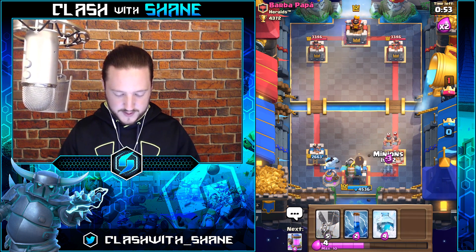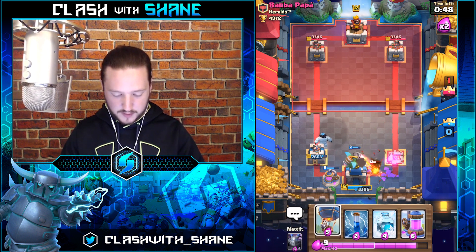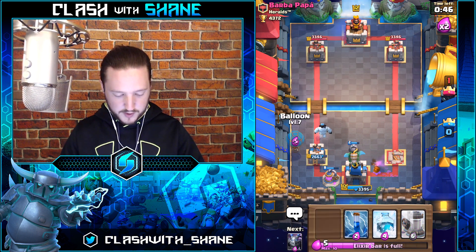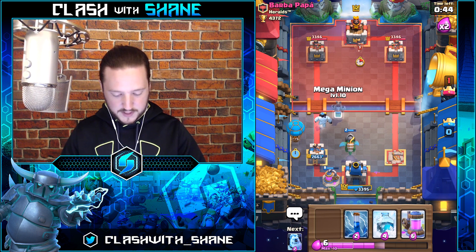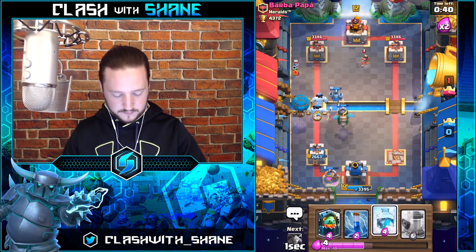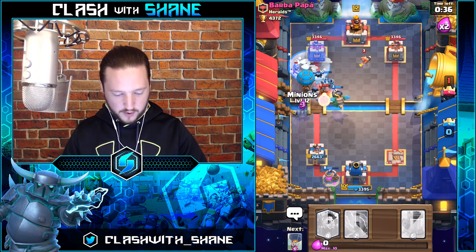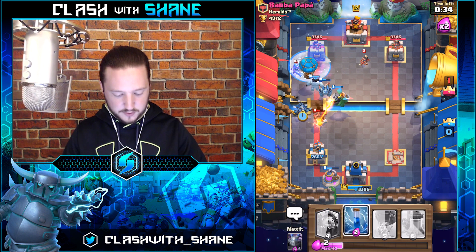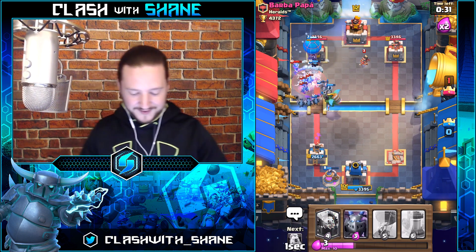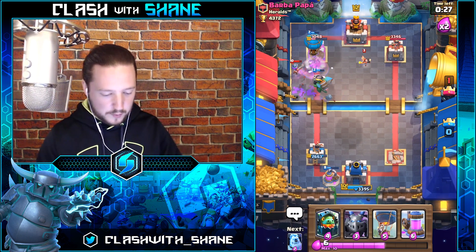If he does Arrows, I'm totally okay with that. Let's go Balloon here, Mega Minion up top, double Ice Golem. Freeze this — Minions in the back for support — and he's got the Minion Horde. We're going to Zap that here soon. Boom, balloon, get there — get the damage done!